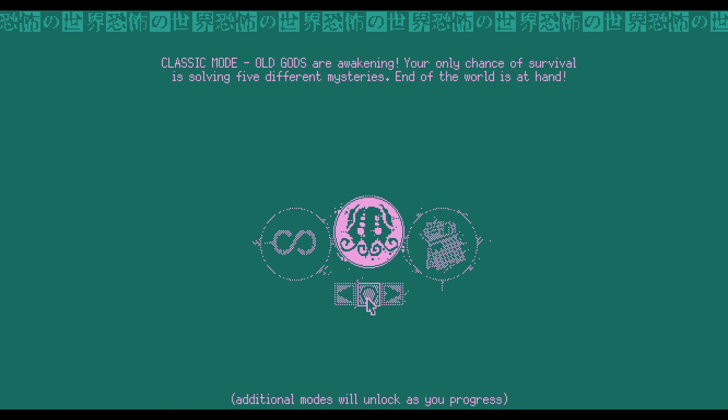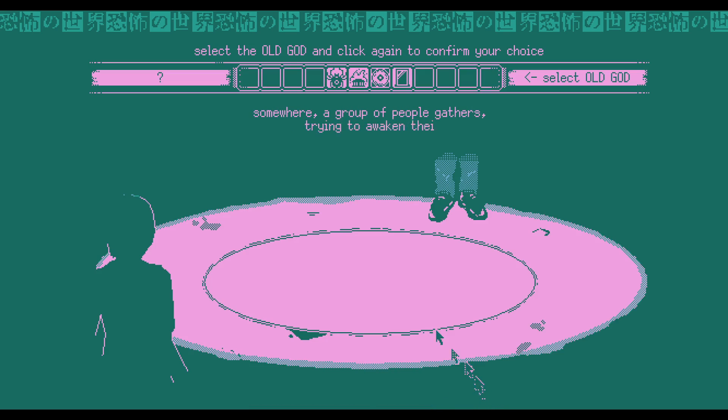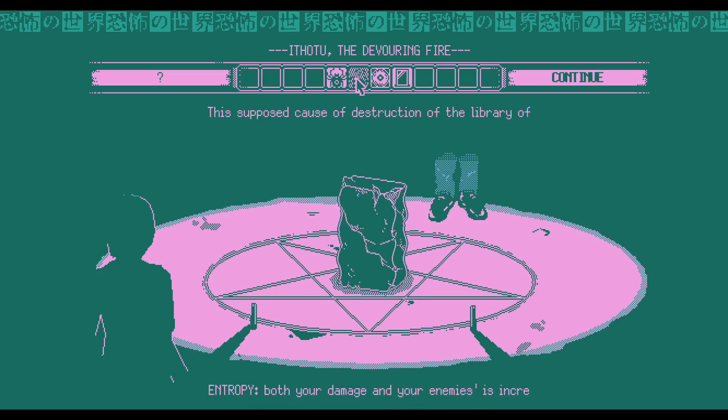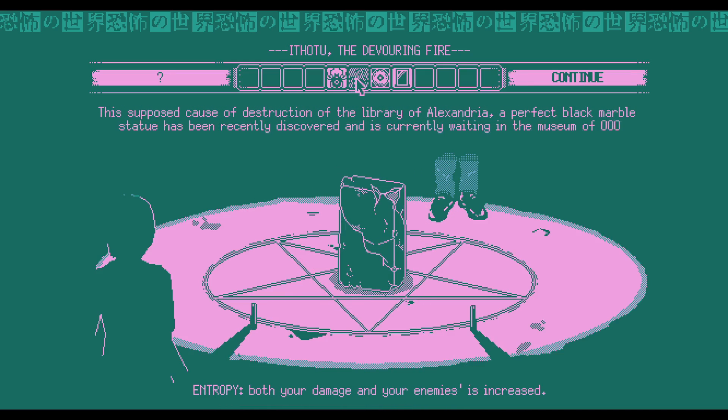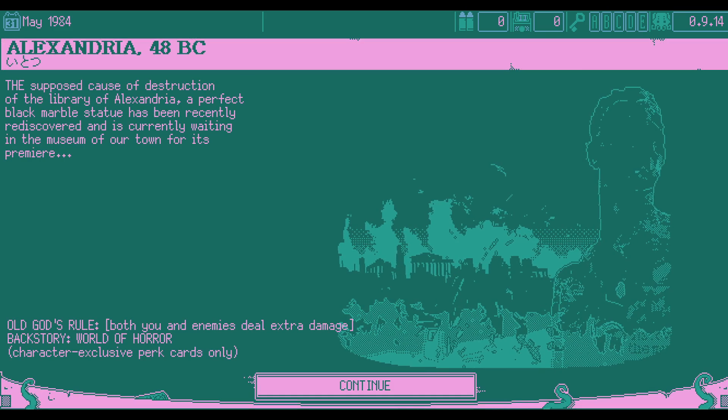Old gods trying to awaken the master. We already tried the spider god; the next option was the devouring fire, Ittothu. The supposed cause of destruction of the Library of Alexandria — a perfect black marble statue recently rediscovered, currently waiting in the museum of our town for its premiere. Both our damage and enemies' damage is increased with entropy. Let's give this a try.